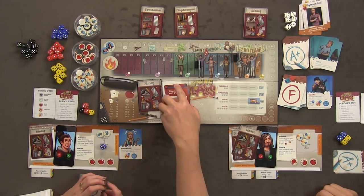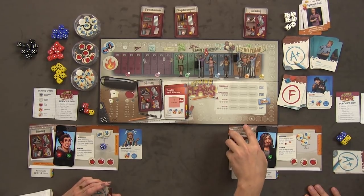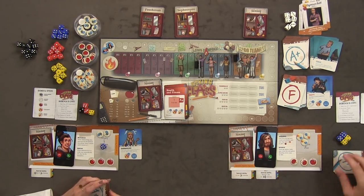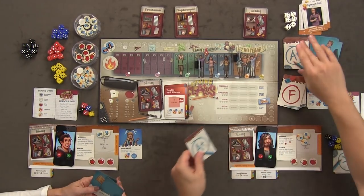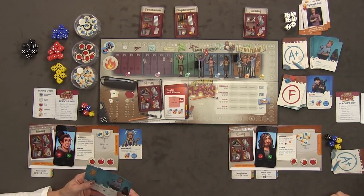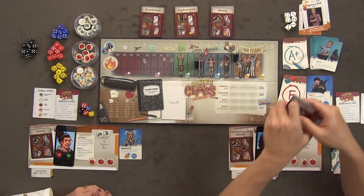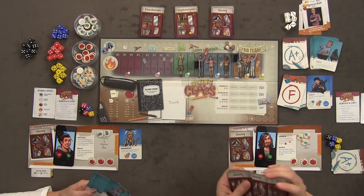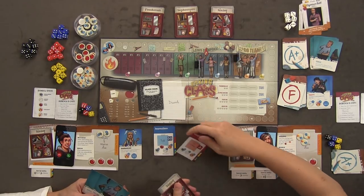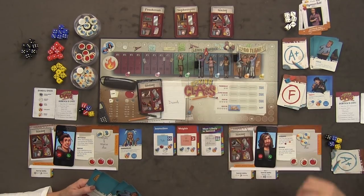I can't take the ACT — I don't have any apples. So we do summer school, increase our dice pools — I take a black die — and draw action cards. I get two cards because of my Motivation ability. Now we're going into senior year. This is it — for all the marbles.